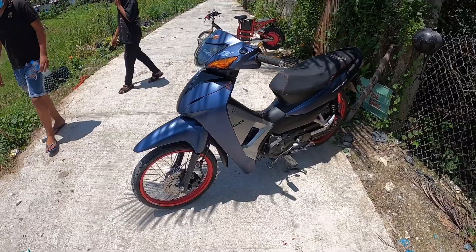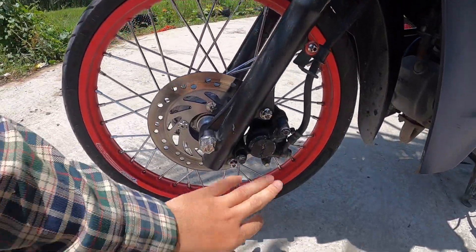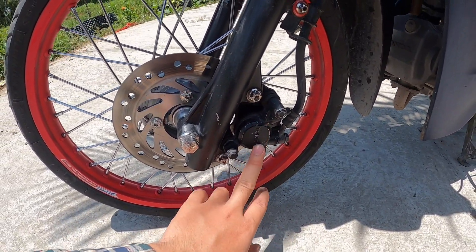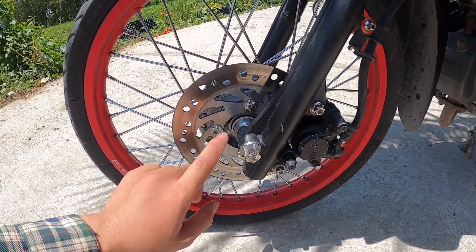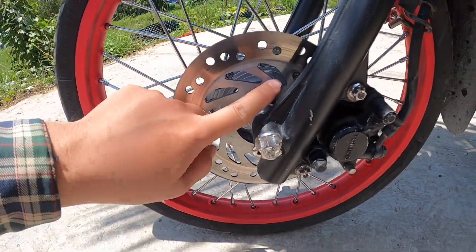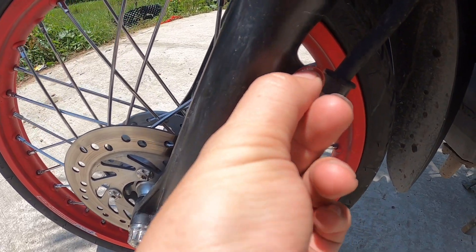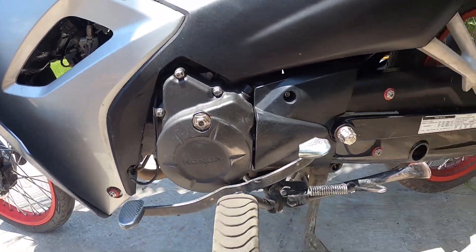Một chiếc quay nha anh em. Còn để trước thì heo là heo dinh xe đúng không? Heo quay gô luôn hả? Vậy là cái này heo dinh quay gô đúng không. Xe là full ox sa da nha anh em. Full luôn nha, để quay số ox sa da nha, lông đỏ luôn. Lốc máy cũng gắn ox sa da luôn.